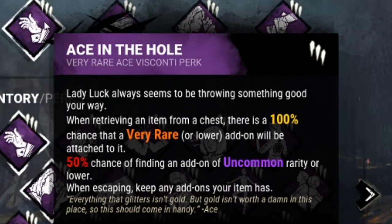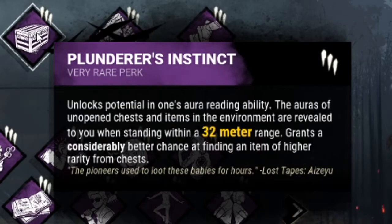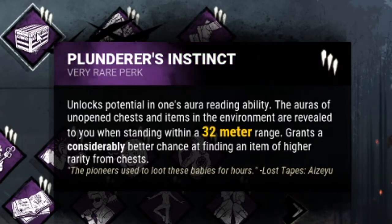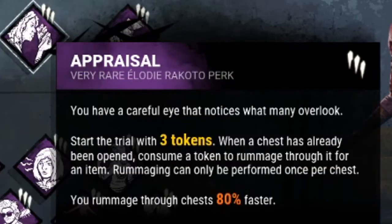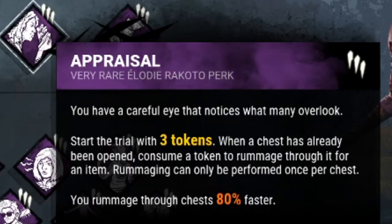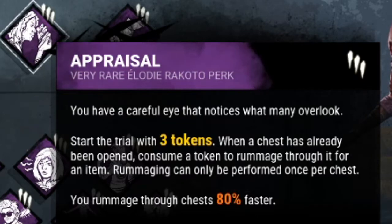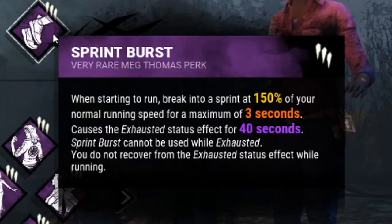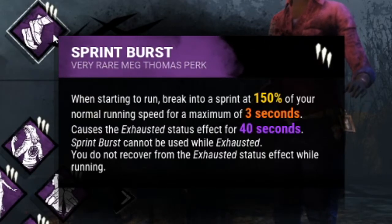The second perk is Plunderer's Instinct, so I can see chests within 32 meters and also get better items out of them. Appraisal: when a chest is already opened, you can consume a token to rummage for another item in the same box, and you can do that three times — and you rummage 80% faster.